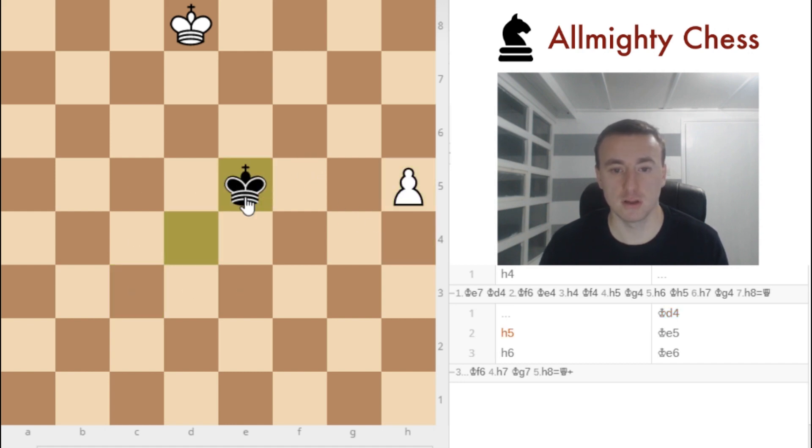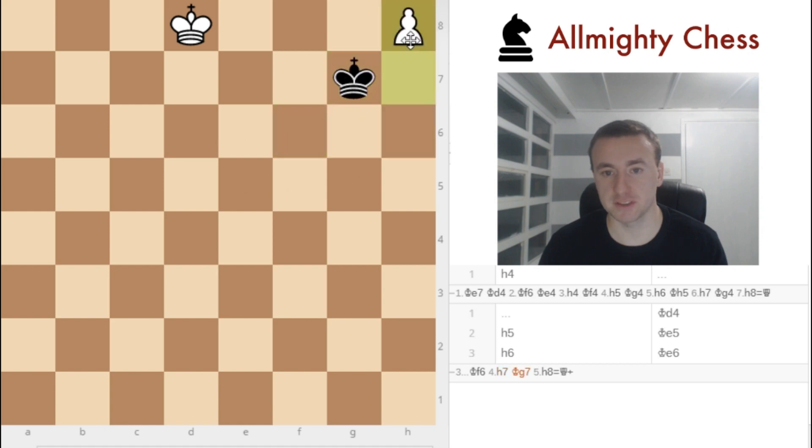The black king plays to d4 and will reach the pawn — it will be a draw. As you've seen, the black king reached the pawn and it's a drawn position. But let's go back to the start.